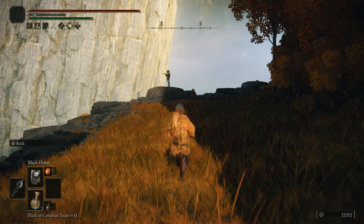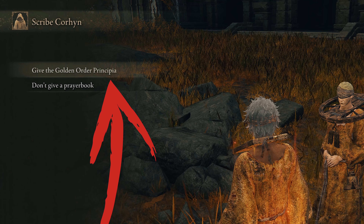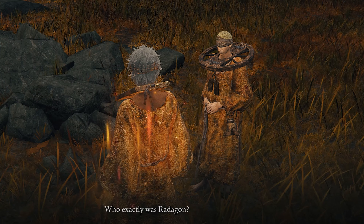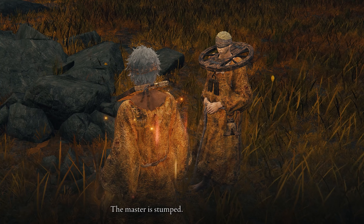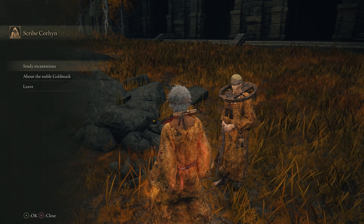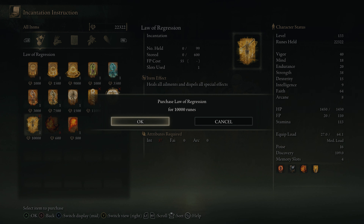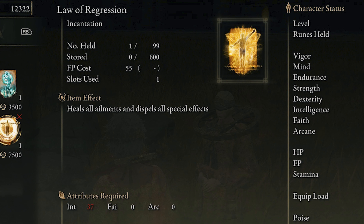Head back to Corhyn and Goldmask, who are still at the end of the Colosseum, and give Corhyn the Principia Prayer Book to learn. He's going to be asking who is Radagon and loads of other questions. After exhausting Corhyn's dialogue, you'll need to purchase the Law of Regression incantation, as this is needed to reveal the secret and the next part of the questline.